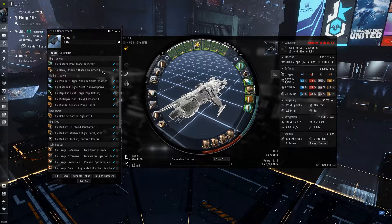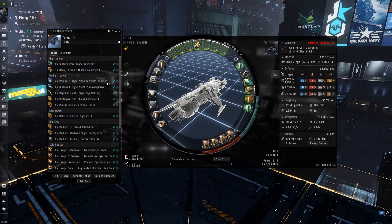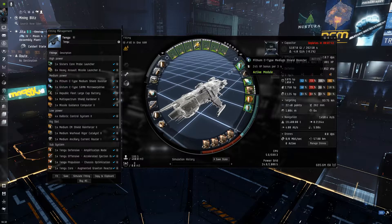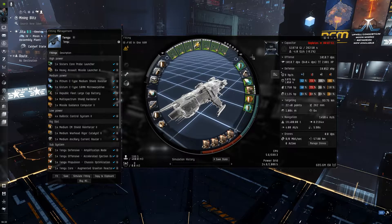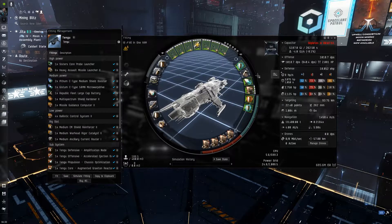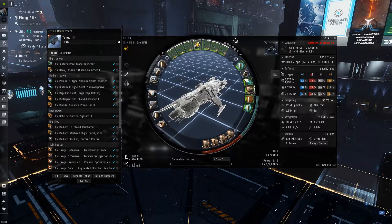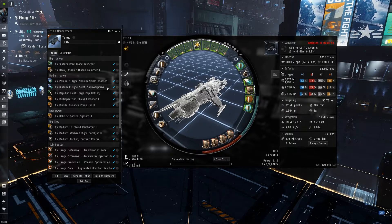HAM launchers for the mad damage, and the Pith medium shield boosters stay. Just to go off track a second — in the footage I made a point of not using both of them, just to showcase that if you're a veteran pilot with a high skill pool in shields you can get away with just one shield booster. But if you're a newer bro, definitely still use both.